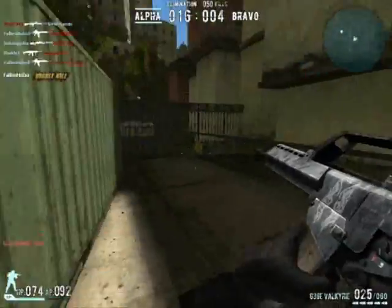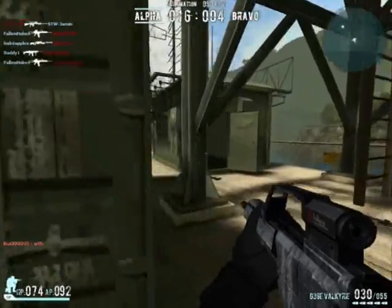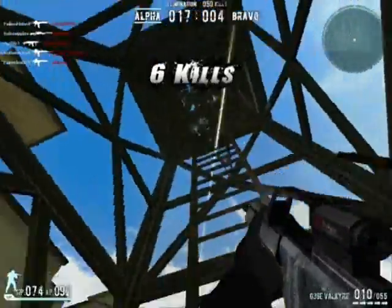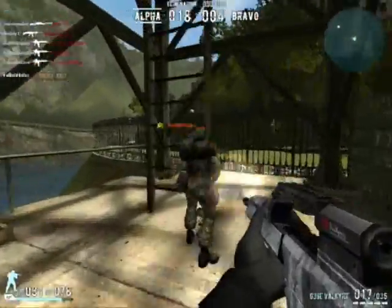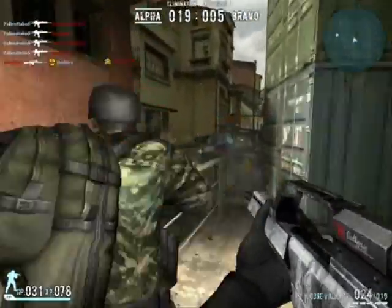The G36E Valkyrie is a very popular assault rifle used by all sorts of players — whether you're a noob or a pro, it's very commonly used. The G36E is really, really powerful. Some people like to call it overpowered, but I'll talk more about that later. The G36E is very versatile — you can use it in any map, it excels pretty much anywhere. It just works in all situations. It's a really well-rounded gun.